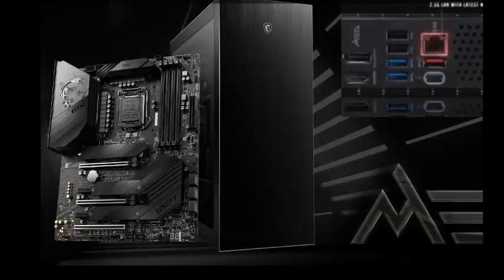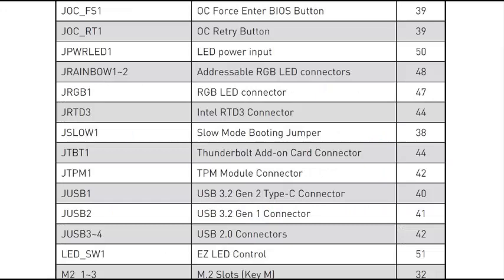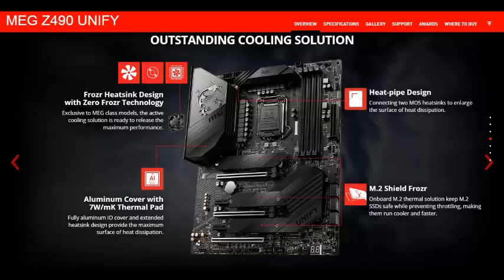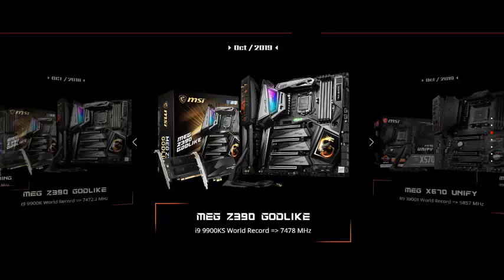Dragon Center features include Gaming Mode, Gaming Hotkey, LAN Manager, Mystic Light, Ambient Link, User Scenario, Monitor, Hardware Monitor, True Color, Live Update, DPC Latency Tuner, Speed Up, Smart Tool, Super Charger, and Voice Boost. Special features cover Audio Boost HD, Nahimic 3, Voice Boost, Network 2.5G LAN, LAN Manager, and Intel Wi-Fi.